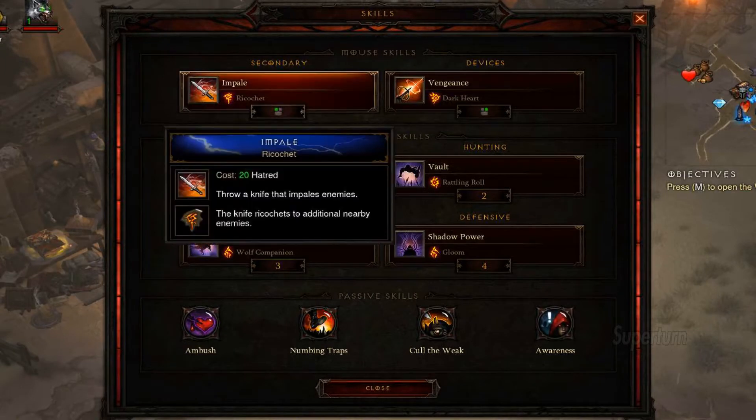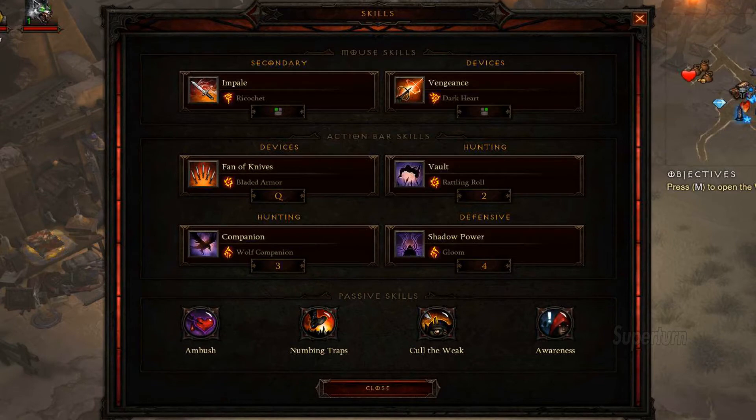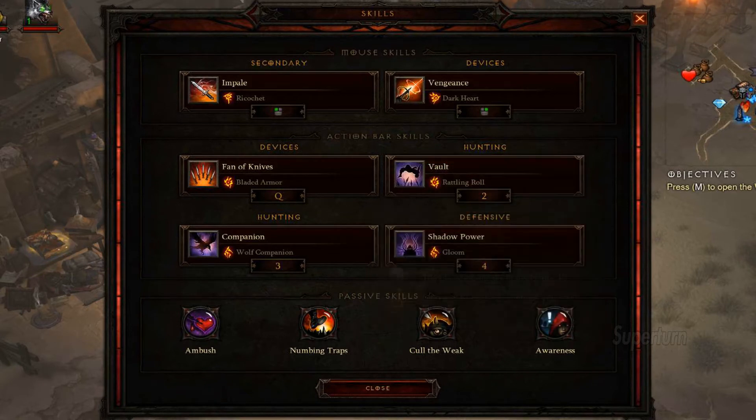For skills: Impale with Ricochet or Over-Penetration if you aim for the Cold Element, Vengeance with the Dark Heart Rune, Fan of Knives, Bladed Armor, Vault with Rattling Roll, Wolf Companion for the Damage Boost. Shadow Power has all the runes thanks to the set.